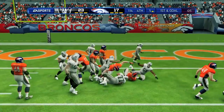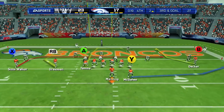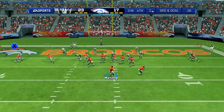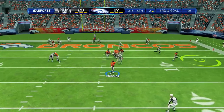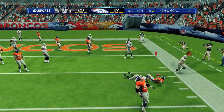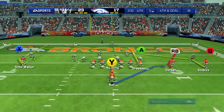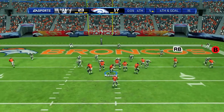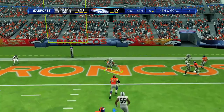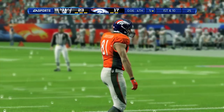McGahee goes right and is taken down at the three yard line for a two yard gain. Third and goal from the two — Manning in the shotgun drops back to pass and finds Willis McGahee, who is tackled behind the line of scrimmage for a two yard loss. Ten seconds to go, fourth and goal. Manning drops back looking for a receiver — Joel Dreesen slips and the pass is broken up by the defender.